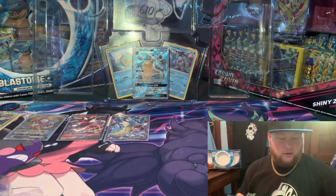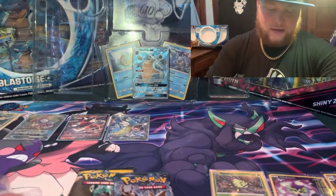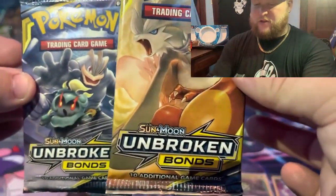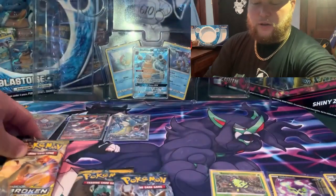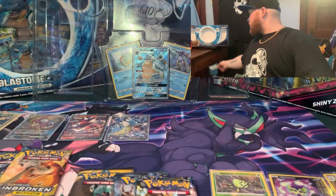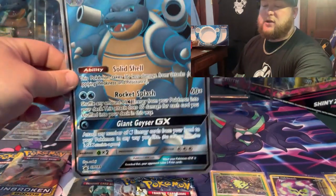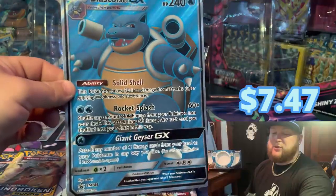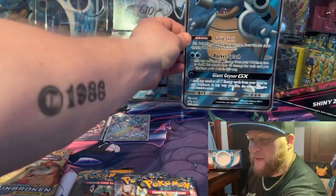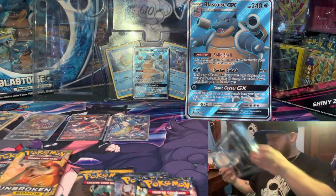Guys can see the hits right there. We got Fates Collide, Sun and Moon base set, two Unbroken Bonds — which we have the chance to pull that Reshiram Charizard — the Lost Thunder, and a Celestial Storm. I'm gonna keep the code card because I do not possess one of these boxes. Oh the Blastoise GX jumbo card — absolutely gorgeous, absolutely gorgeous. Let's see if he'll stand up. That's just fire, that's just such fire.